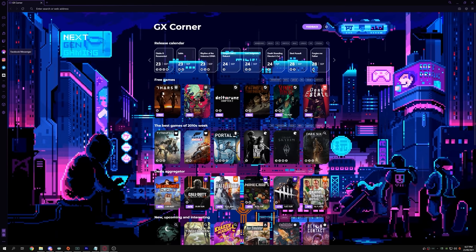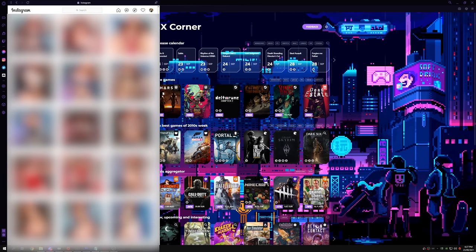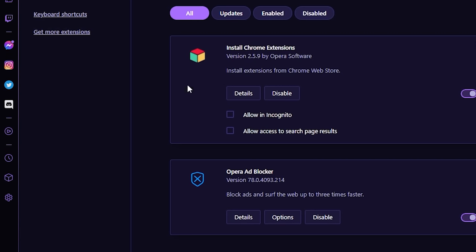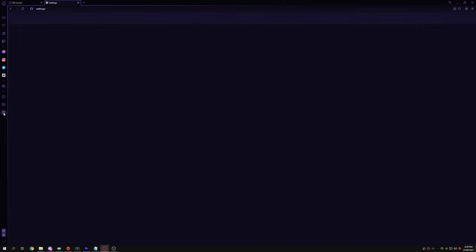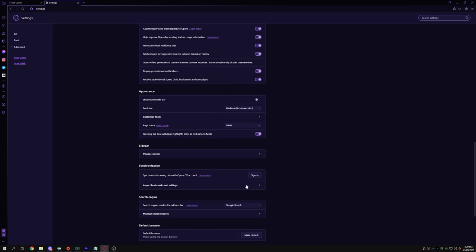The browser comes with some great social integrations. I've hooked up my Instagram and Messenger for quick access to my feed and DMs. But if those features aren't enough, you can head over to the extensions page and gain access to all of the Chrome extensions. And then using the quick import tool, you can bring all your settings from a previous browser straight into GX.